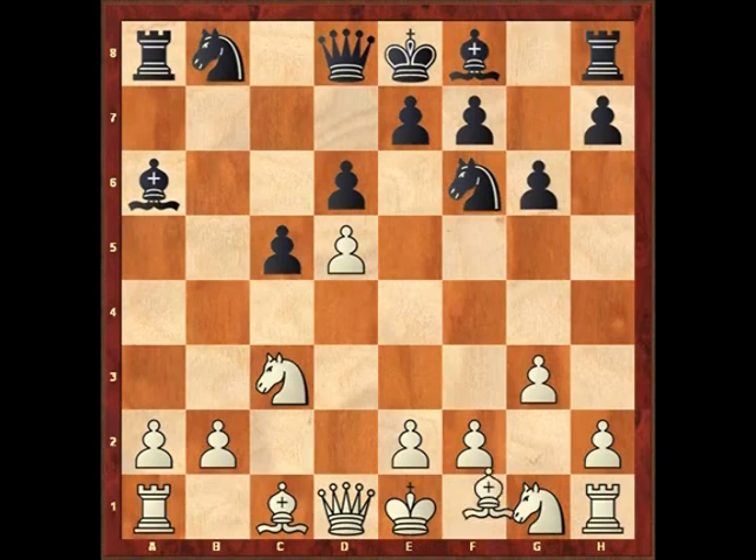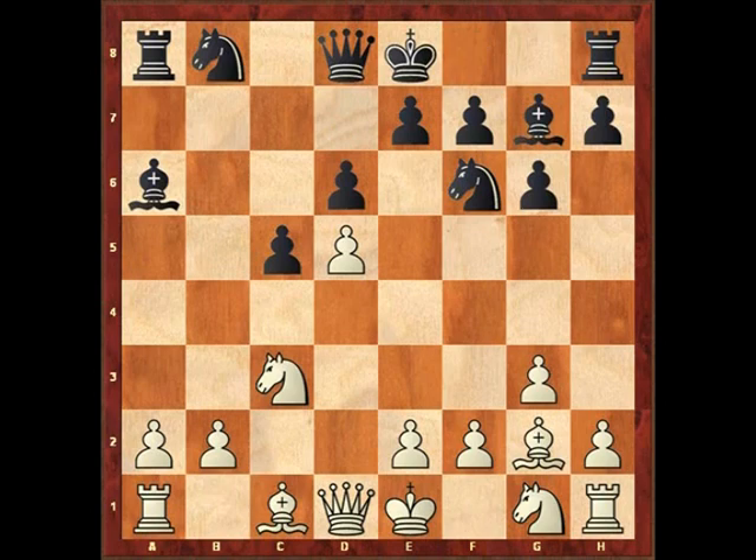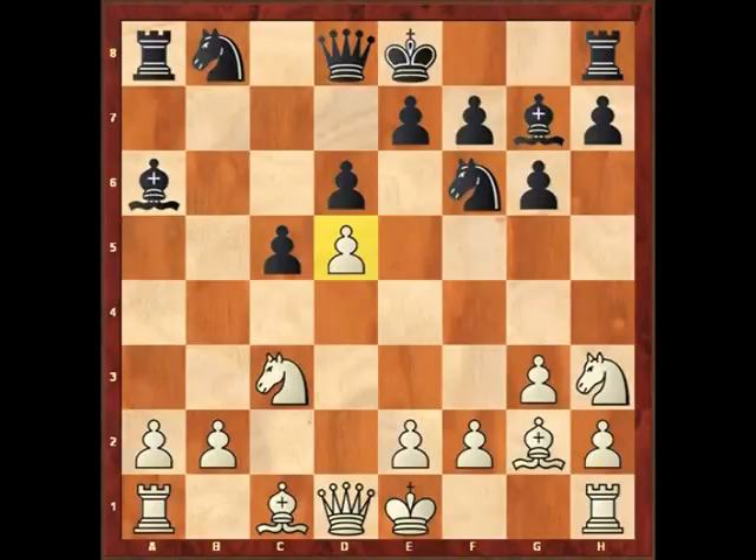I'm going to show you an interesting system that White can play against this line where he does in fact take the pawn. Here we see Black setting up his formation, and now the twist: knight h3. This is the unusual twist which gives our system a bit of individuality and it's quite an interesting move. First and foremost, White over-protects that pawn at d5, making it really difficult for Black to attack and surround that pawn.